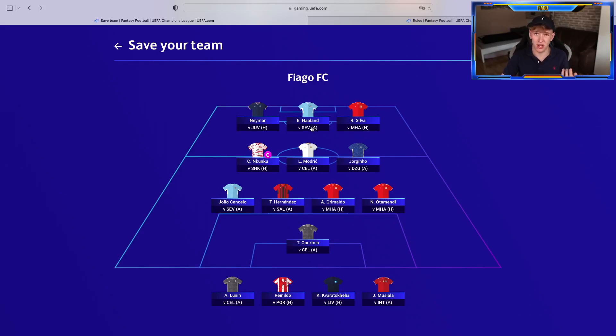Captain choice wasn't that easy. I could have chosen Neymar against Juventus, Haaland against Sevilla, maybe Modric against Celtic, or João Cancelo against Sevilla. But I went for Nkunku against Shakhtar. Leipzig are facing them at home and they know they have to perform — it's a must win because the fixtures against Real Madrid are not going to be easy. I think Nkunku is going to bag one here. Good feeling.